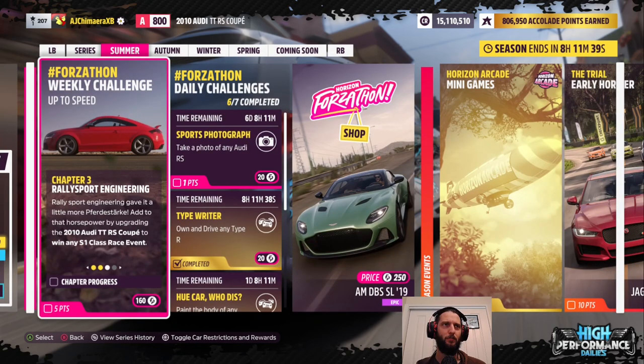First we should probably look at what this series is about — it's called High Performance Dailies. I'm not quite sure what that even means. We don't have any more daily challenges than normal and the cars we're winning aren't really that much more high performance than I'd expect. I kind of preferred the coffee-themed one we were doing before — at least it had some theming to it. Either way, back to the weekly challenge: we've gotten our points with the Audi.